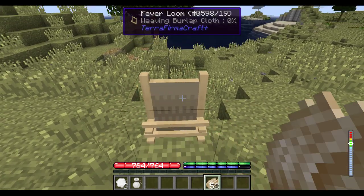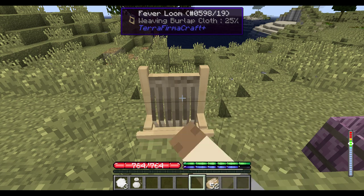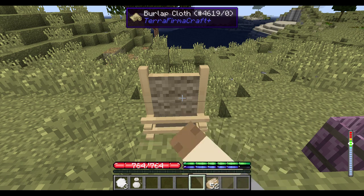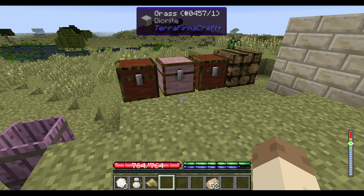We can also just load it up onto the loom, and you can see in the tooltip we're making burlap. That is an additional way to make burlap, not just jute. Jute now additionally spawns in Africa, instead of just Asia — I believe it also spawns in Europe. Cotton will not spawn in Europe, but it will spawn in the Americas, Africa, and Asia. And agave only spawns in the Americas.